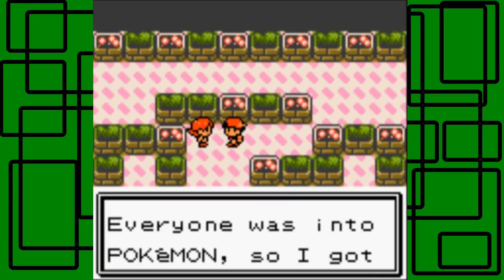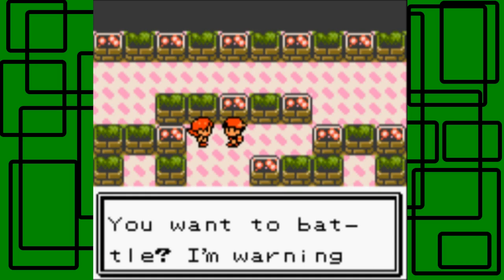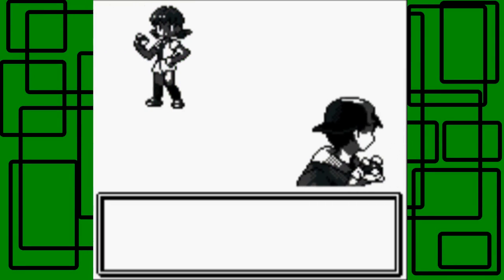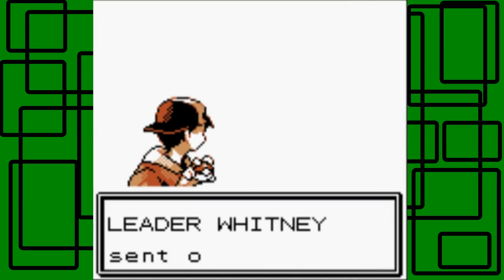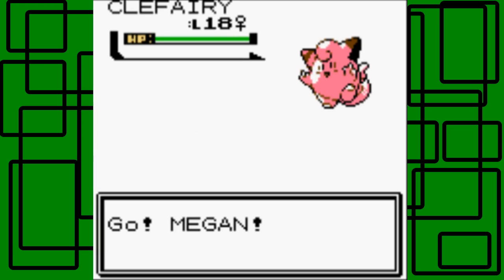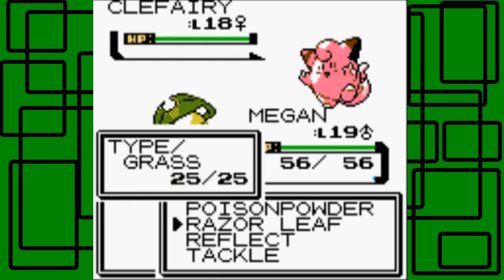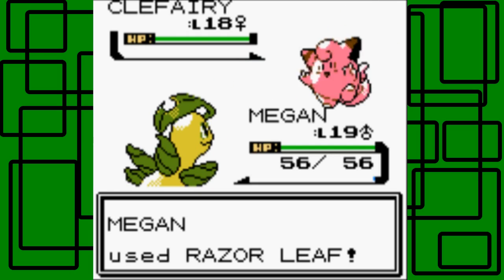Whitney says hi, everyone was into Pokemon so she got into it too. Pokemon are super cute - do you want to battle? I'm warning you, I'm good. She's good because she has a Miltank that knows Rollout, which does double the damage every time it successfully hits your Pokemon in the battle. Let's go for Razor Leaf on her Clefairy to lead off. This Clefairy is level 18 and female.